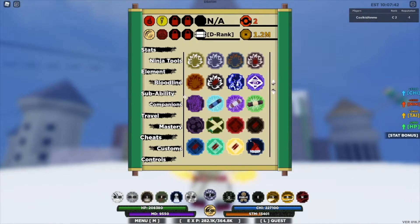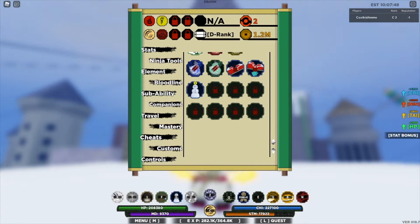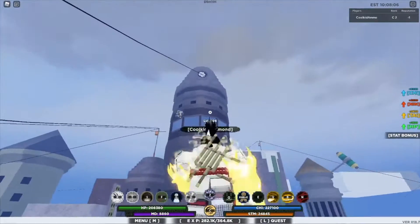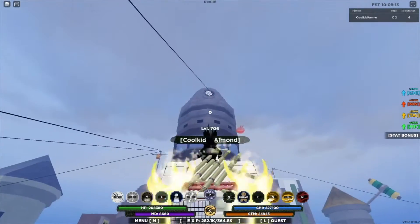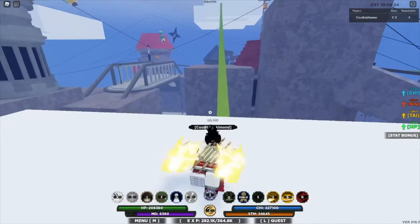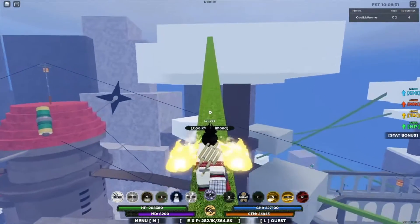The first one we're going to do is the shadow snowman. I'm doing it first because it's the easiest one to get. If you're looking for it, you can click on the scroll to see when it spawns. For the location: you have to be in the rock obelisk village. I recommend starting in front of the Hokage office with the little symbol, then go onto this tree and up this vine.